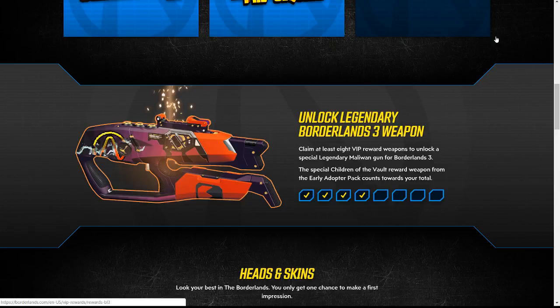The TL;DR of it is you have to go and sign up for Borderlands VIP. This will get you some cool stuff for Borderlands: The Pre-Sequel, Borderlands 2, and Borderlands 3. This is the weapon — the day one weapon — you'll get if you complete the steps shown here.